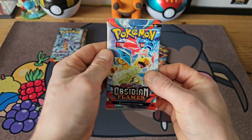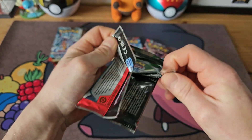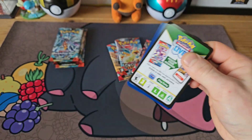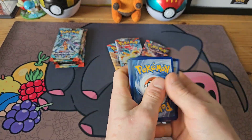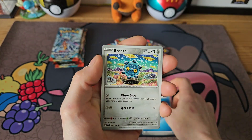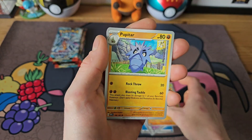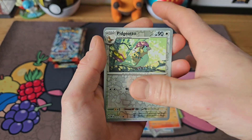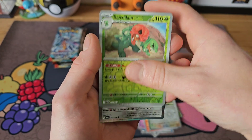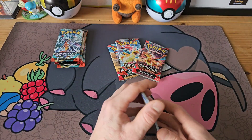On to Obsidian Flames — let's start with the Dragonite pack. As everyone knows on this channel, Obsidian Flames is very very nice to me. Every time I open it I get at least one pull — can we continue that trend? Pupitar, Torkoal, Volcarona, Pidgeotto reverse, Scizor reverse into a Scizor holo. Nothing on the first pack so far, that's okay, plenty more to go.